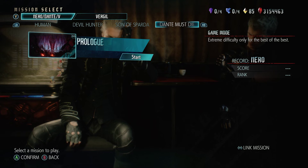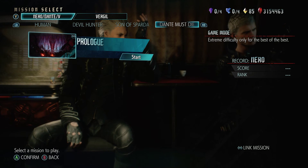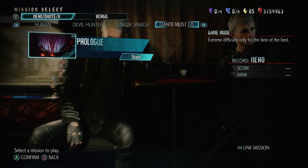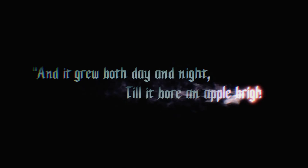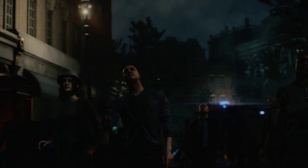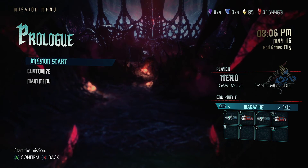So I got a PS5 today but it's still in a box — I just wanted to play. The first time I did Bloody Palace with Super Costume Nero, I died on stage 101. It was so depressing, it was unacceptable. But it's pretty easy — I'll show you my method.